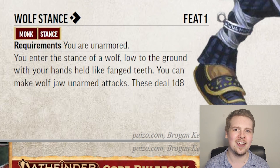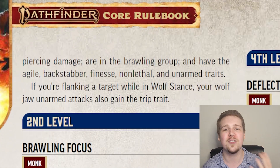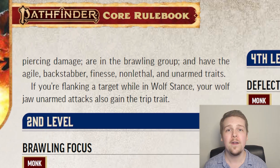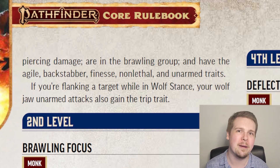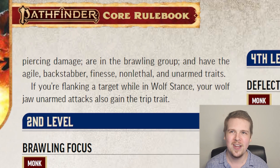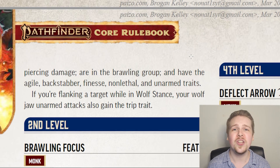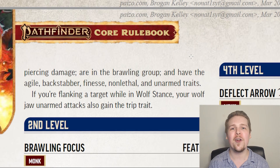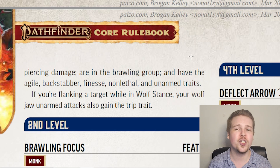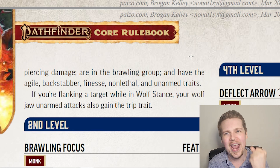Wolf Stance is pretty similar to Tiger Stance. You get 1d8 piercing wolf jaw unarmed strikes, and these have the finesse, agile, unarmed, non-lethal, and backstabber traits. The backstabber trait allows these unarmed strikes to deal plus 1 precision damage to flat-footed targets, and if you have a plus 3 potency rune, you deal 2 bonus precision damage. Also worth mentioning, while flanking in Wolf Stance, your unarmed strikes gain the trip trait, and weapons with the trip trait actually add their item bonus to the trip attempt. So while in Wolf Stance, if you are flanking someone and make a trip attempt with a plus 1 Hand Wraps of Mighty Blows, you get to add that plus 1 to your trip.